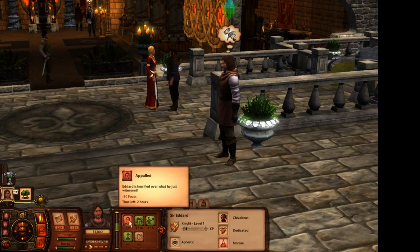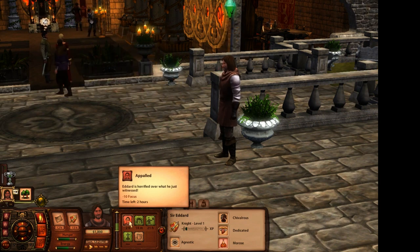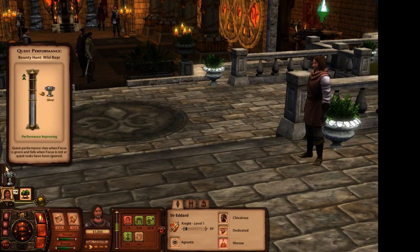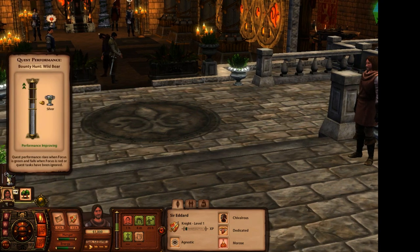So our needs - Eddard is horrified over what he just witnessed. These are like little moodlets that give us positive or negative effects, and also this dictates how well we'll do at the quest. Right now it's silver. The longer we drag the quest out, and as long as we complete all of the quest tasks in a timely manner and don't slouch for a long period of time, our quest ranking will continue to go up.